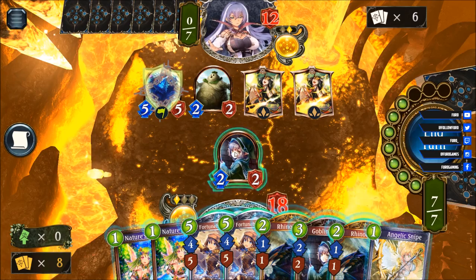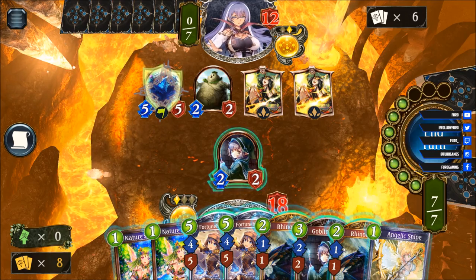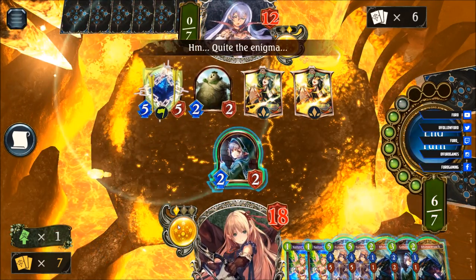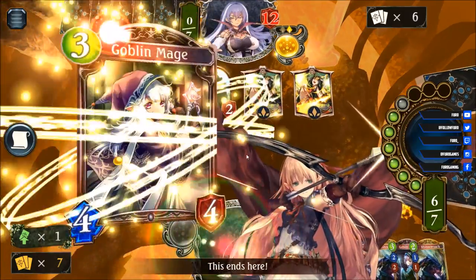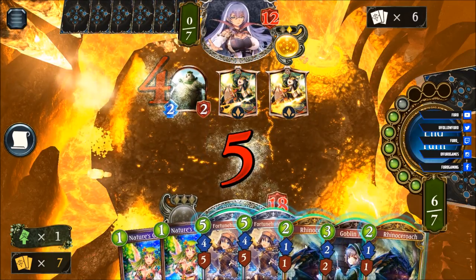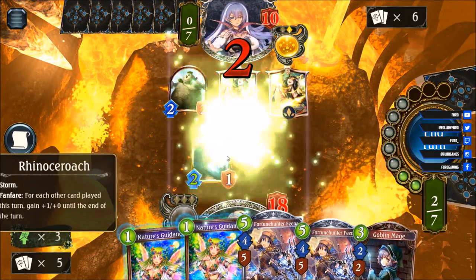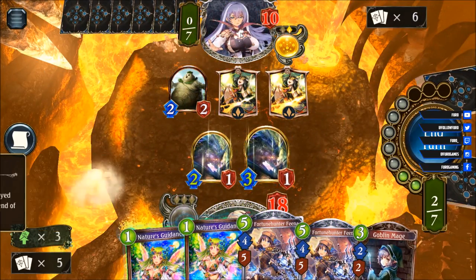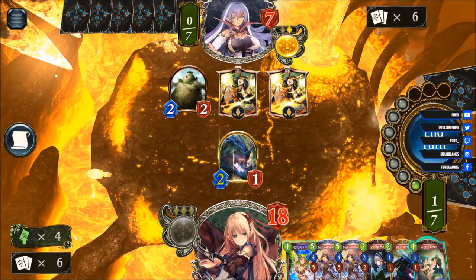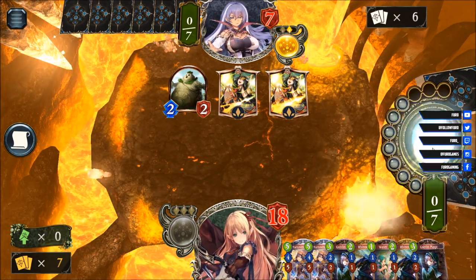We can evolve to a four-four with the snipe, then we could kill the five-five. Now we have the double Rhino — could still be enough. Taking out the ward. Drop the Rhino, push two damage, push two damage, push three damage. The Nature's Guidance gives us the Rhinos back, drawing another card — Water Fairy. So down to 7. Getting another goblin mage which is really not helpful because we have all the Rhinos.